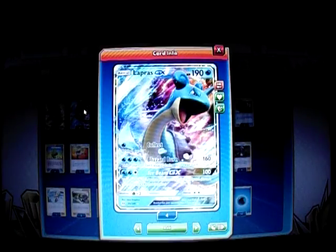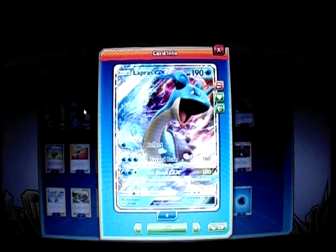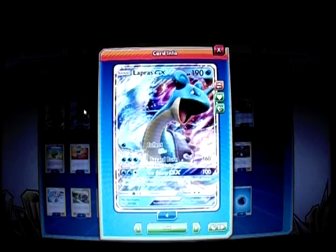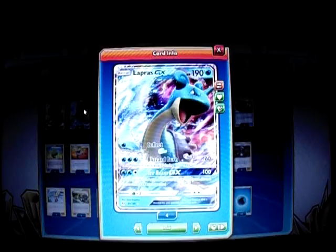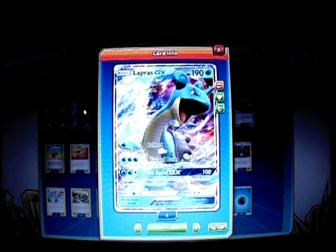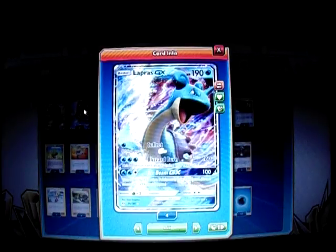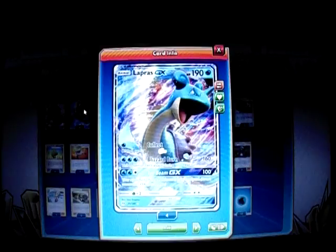For two Water Energy and one Colorless Energy, it has the GX attack called Ice Beam GX, which does 100 damage and the opponent's Active Pokemon is Paralyzed. So we can use that to stall our opponent if we don't get the cards we need, and then we just switch out and attack with Blizzard Burn.